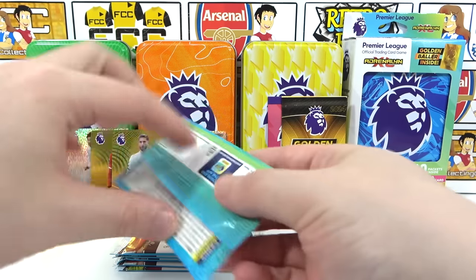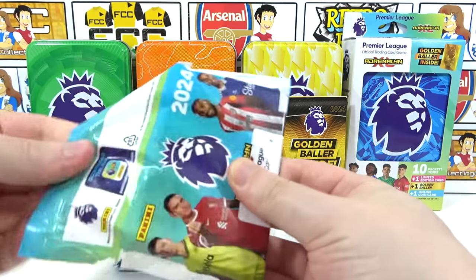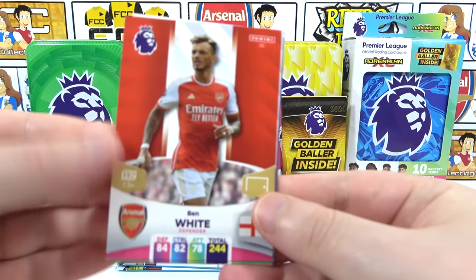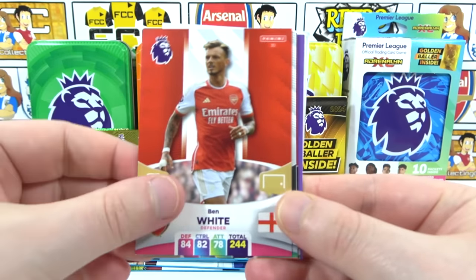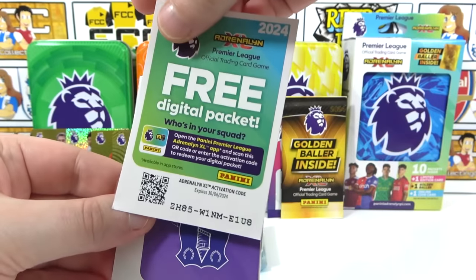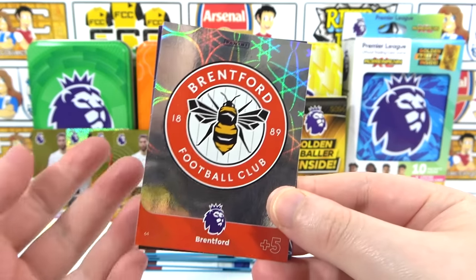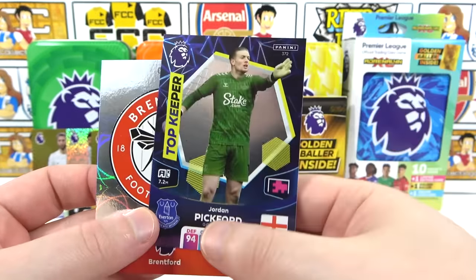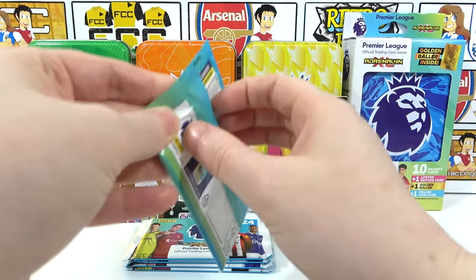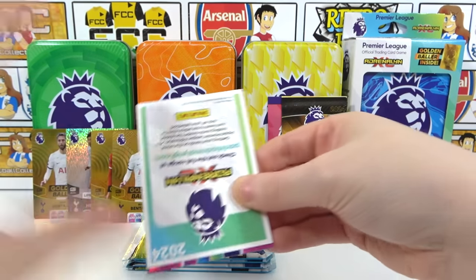Why — Tottenham golden baller and Tottenham limited edition — I'm not going to get over that, I'll be talking about it for weeks. Nightmares. Fifth pack: Ben White, Saint-Maximin, Rashford — there's the code. Inserts are a Brentford badge and a Top Keeper Pickford — nice. We could still potentially get another golden baller from these packs.